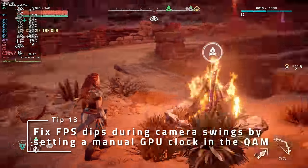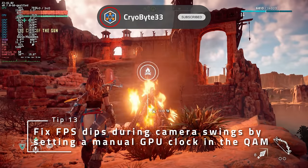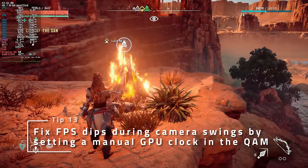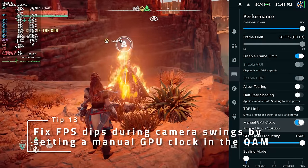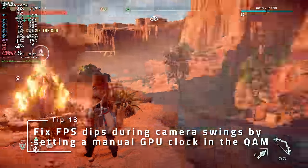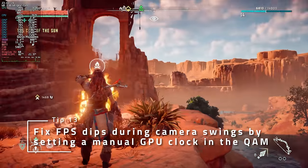Do you notice big FPS dips when swinging the camera around in-game? Set a manual GPU clock in the Quick Access menu. Set it at the lowest you can while keeping a stable frame rate during camera swings, and you'll likely have much better frame pacing. The caveat though is that battery life could be worse with this enabled.